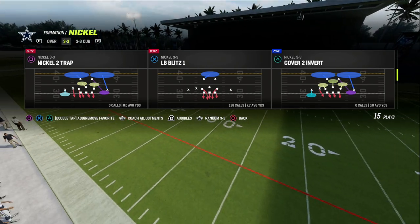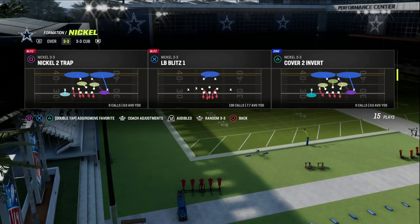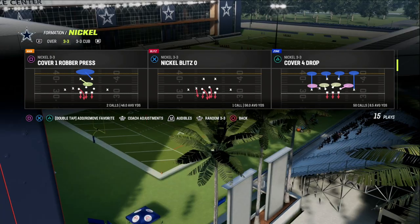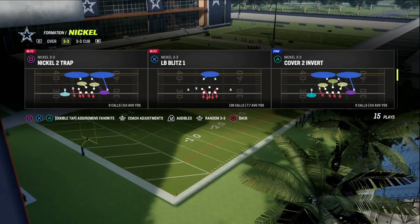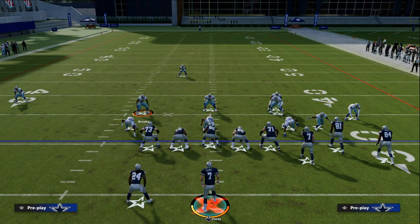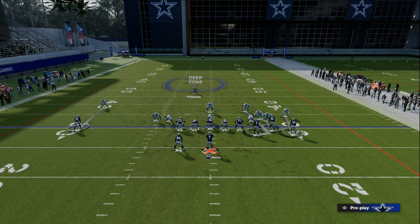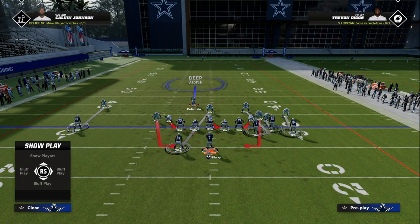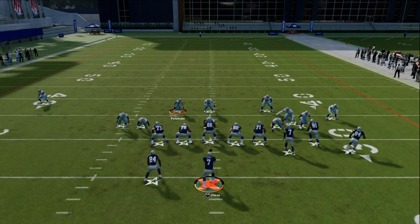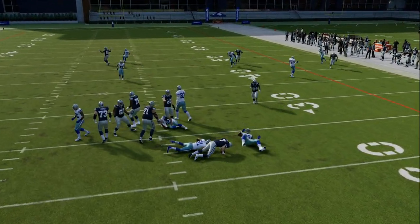The play we're going over today is LB Blitz 1, and I think this is the best blitz in the game. There's something special about this blitz compared to Nickel Blitz 0 — I actually think this blitz is more consistent and better. What we're going to do is very simple: just walk these guys off the line of scrimmage, and that's literally it. No contain, no crashing the line in any way, shape, or form. This blitz is going to absolutely scream off both edges at the quarterback.